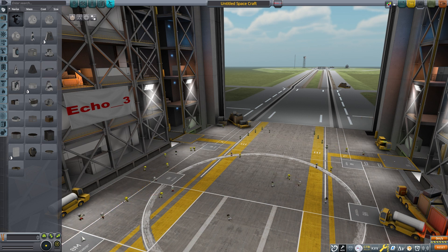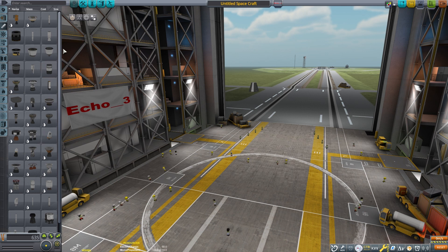Every rocket needs a control point, whether it's a command pod, probe core, or even the command chair. This acts as the reference point for what is up and down and left and right for the rocket. Many of these you can right-click on and change how that part references what is up and down, and that can be useful depending on the needs of your rocket.